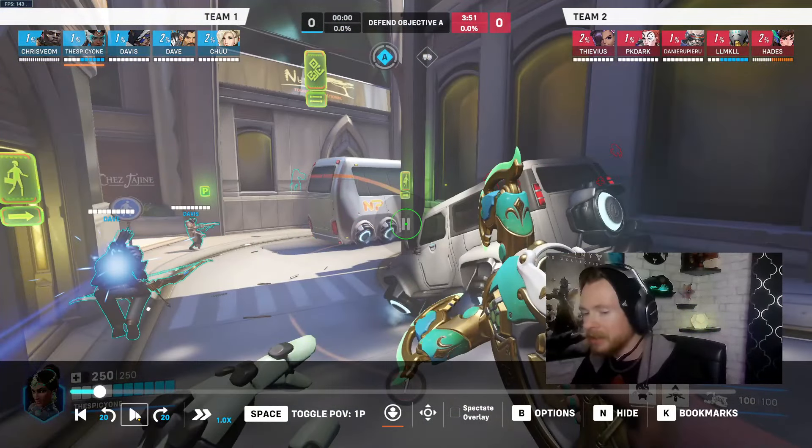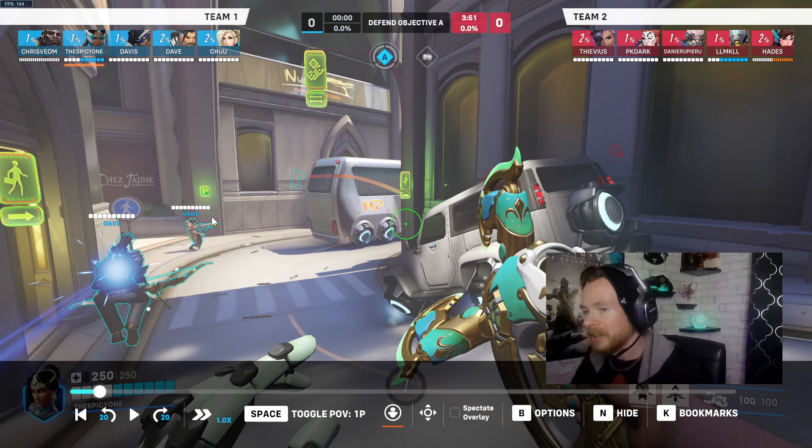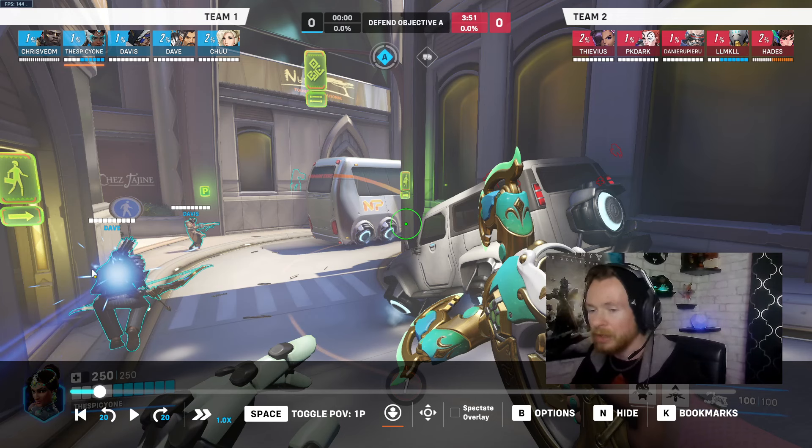This is low-level gameplay — it's feeling like that at the start. Not a single person took the high ground position. Ana is overextended on a low ground spot where she could easily be dived. The Hanzo doesn't have a good angle on people from the spot he's at right now. This does not feel good to look at.